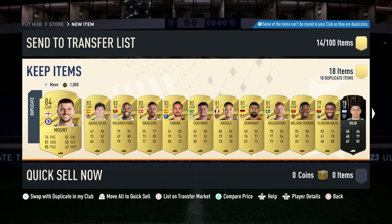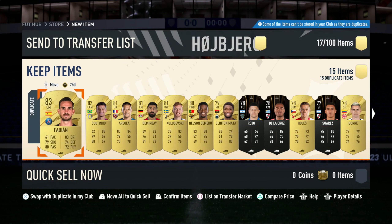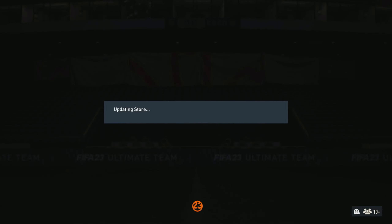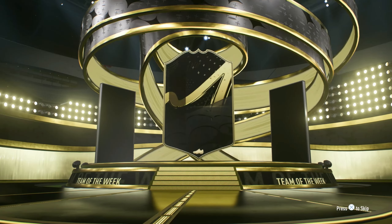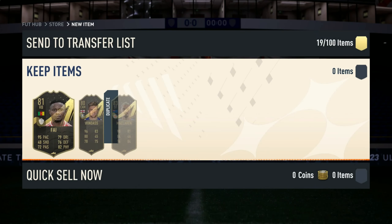We'll definitely take the quick-sell money guys — it's better than nothing. We'll get rid of these guys and all of these duplicates. We have made quite a lot of coins this champs — as you guys can see, we started on 2.7 mil and we're pretty much on 2.85, so it's about 150k from this champs. And this is the last one — that's gonna be McLaren. So not the best packs and picks guys.